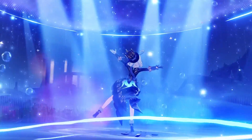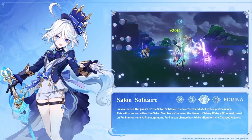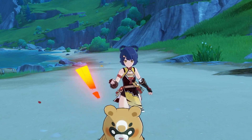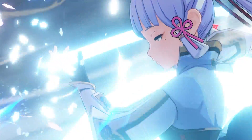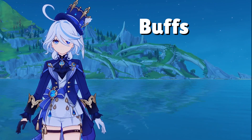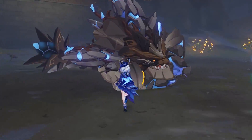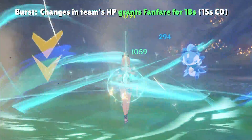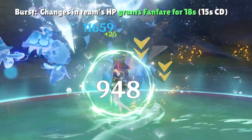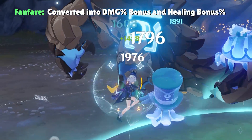As for Farina's elemental burst, this is where the fun begins. Imagine an elemental burst that grants damage bonus to your entire party permanently — not just for a specific element like Pyro damage bonus, and not just for a specific damage type like elemental skill or burst damage bonus. It just straight up buffs any damage that you deal. Hydro charge attack? No problem. Electro burst? Fantastic. That's exactly what Farina's burst does. Once activated, for the next 18 seconds, each 1% change in your party's HP — whether through healing or losing HP — grants Farina what the game calls a Fanfare stack. Fanfare stacks are correspondingly converted into damage percent bonus and healing bonus for the team.